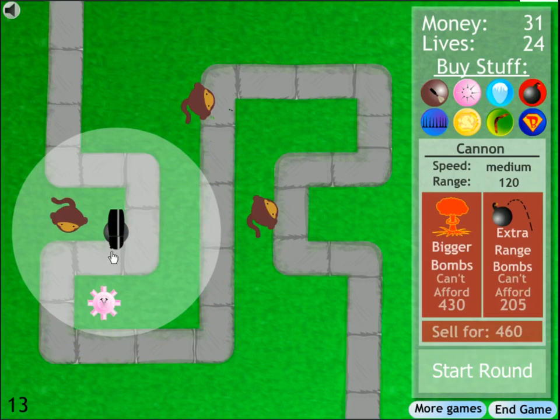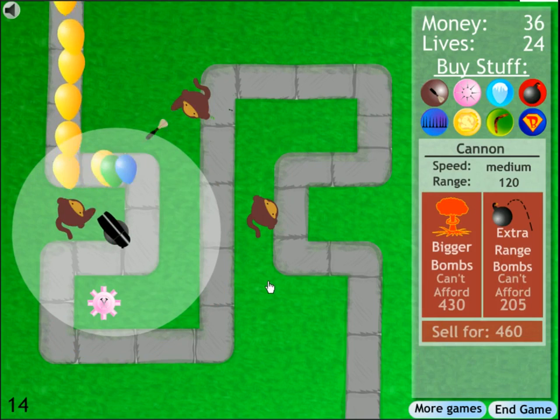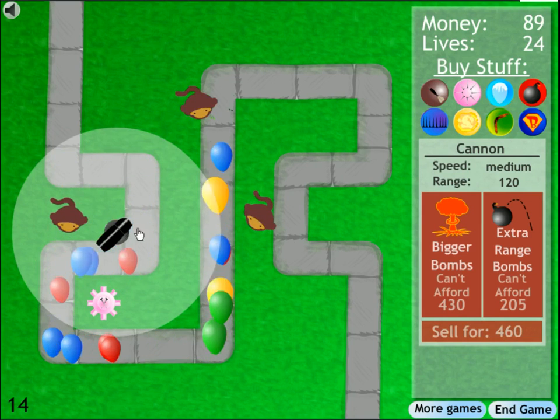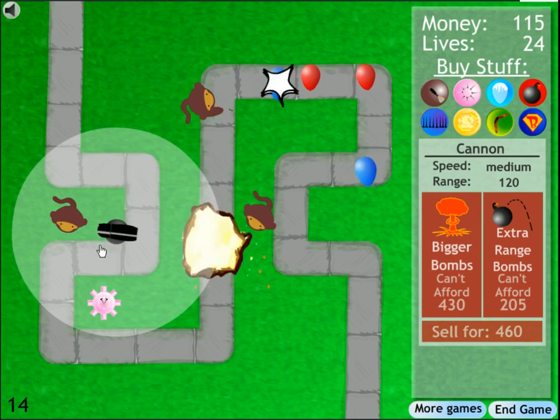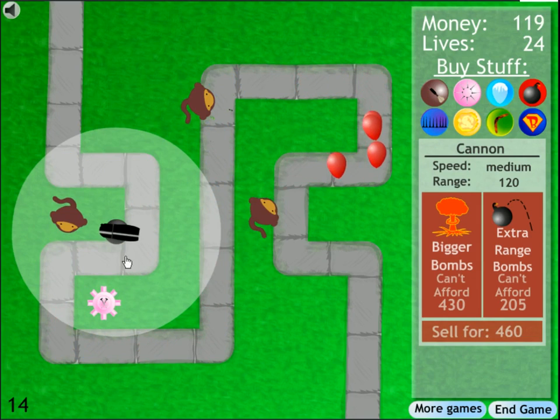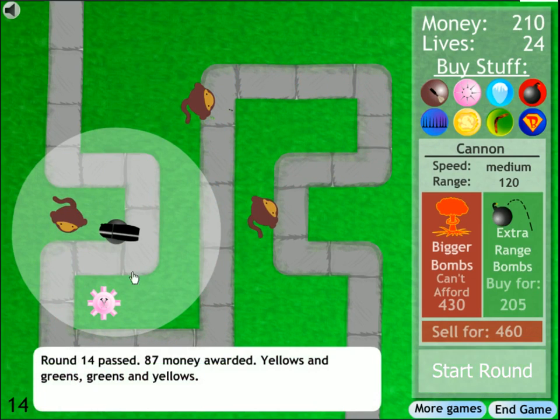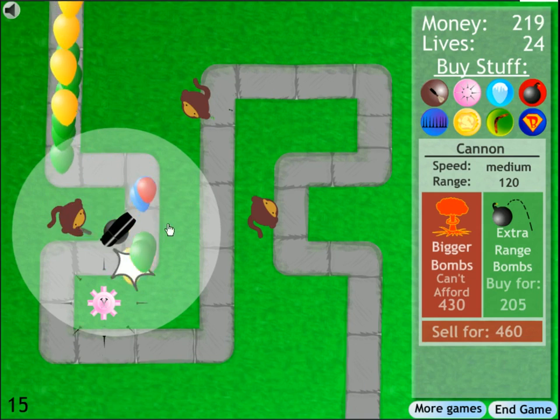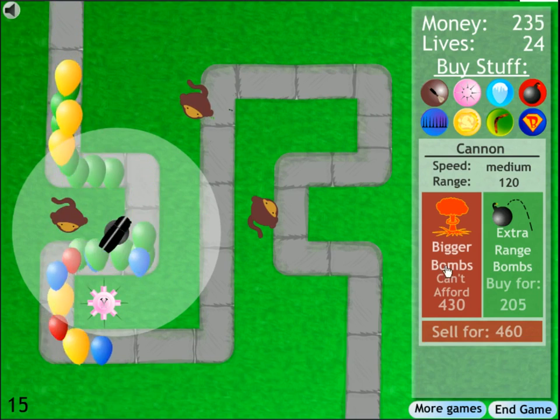Now we're going to add the cannon. To be clear — this is not going to do more damage even though we're adding a gigantic cannon that blows balloons up. You'll notice it's not actually doing more damage; it's just doing an area-of-effect of one hit point of damage for all balloons in the area, but it covers a pretty large area. And you can upgrade that of course.